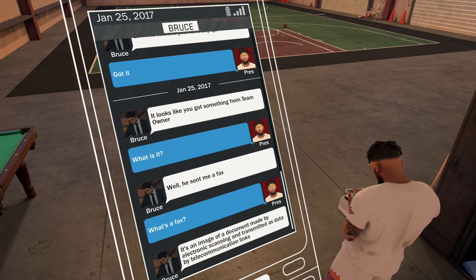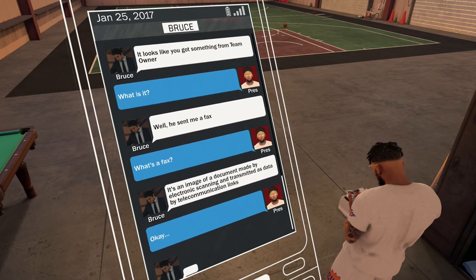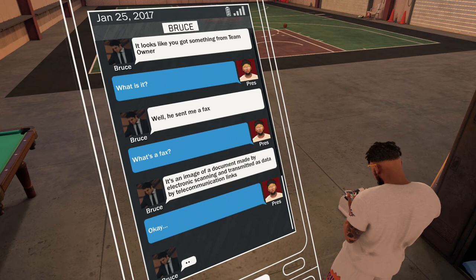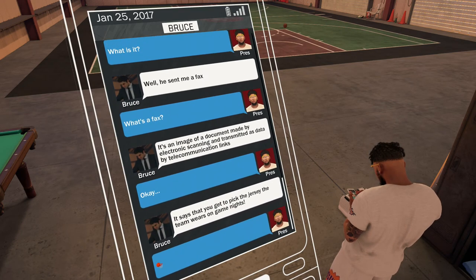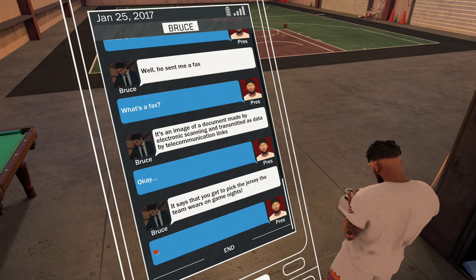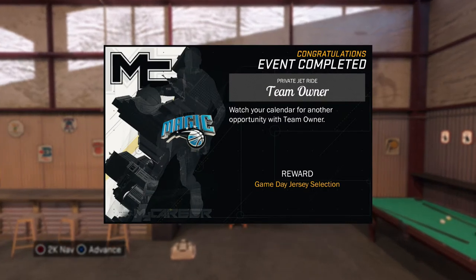After you get the text, you're gonna get another reward saying you can put different jerseys on during your game days and things like that. It's very easy — it's way easier than NBA 2K16. 2K16 was a lot harder to get the alternate jerseys.